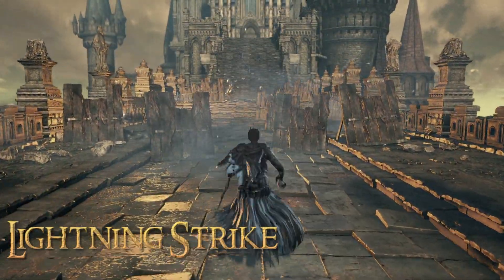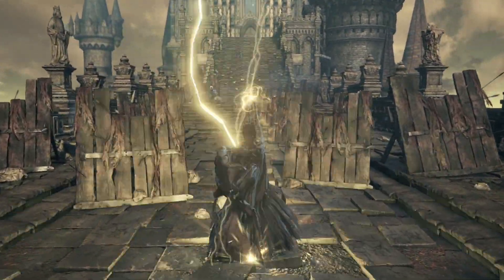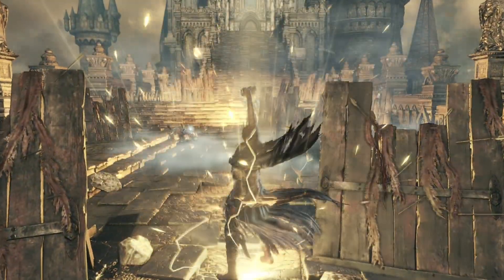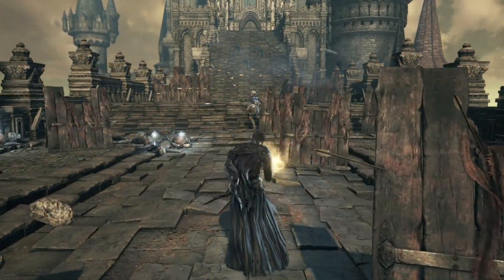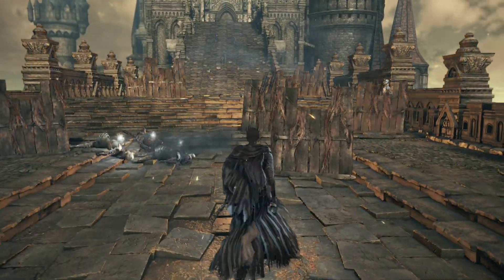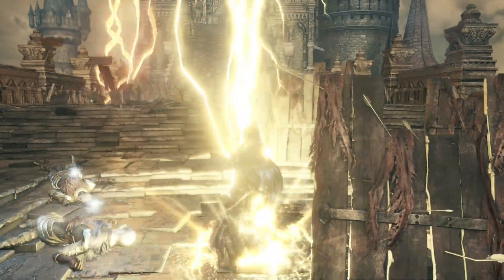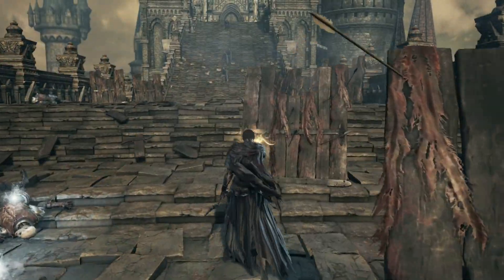Lightning Strike, the signature spell of the Sun of Gwyn, is a powerful single target spell and the first of the ultimate spells for lightning miracles. As with the Nameless King, when you cast, you will channel lightning for a short period of time before a lightning bolt instantly descends upon your foe. The single attack deals massive damage and has great accuracy, and is very useful against mobile targets.